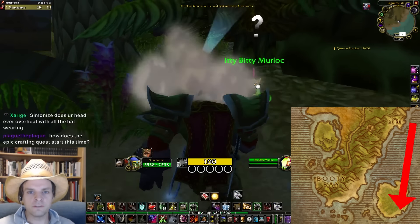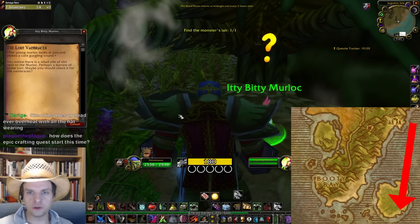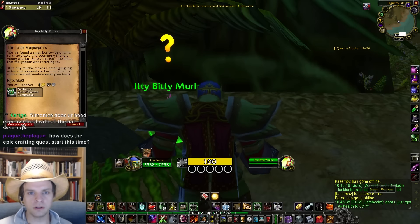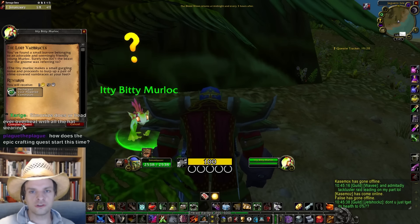On the southeastern end of Jaguero Isle you'll find a small murloc and a small dirt pile. Click the dirt pile then complete your quest at the murloc. Return to Moonglade and talk to the shadowy figure again.